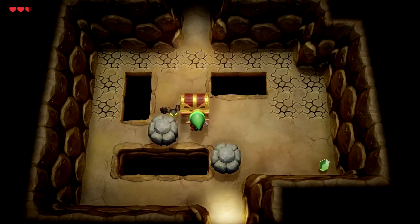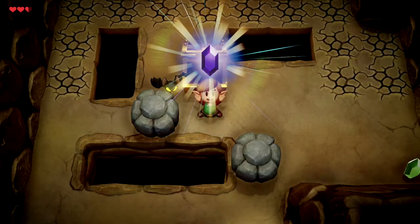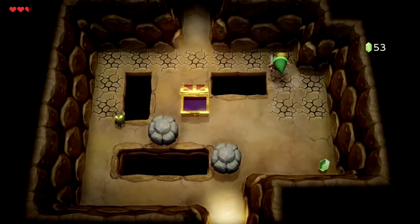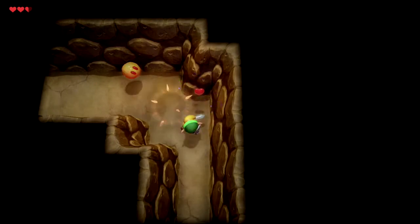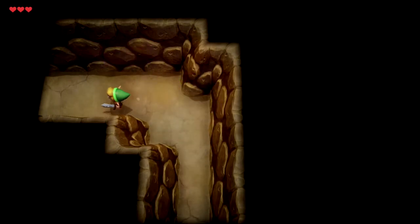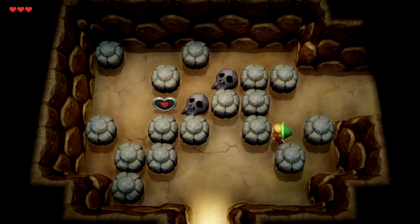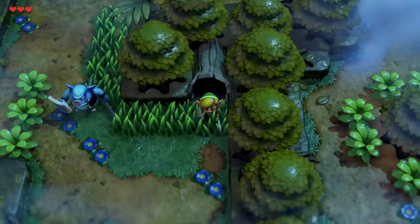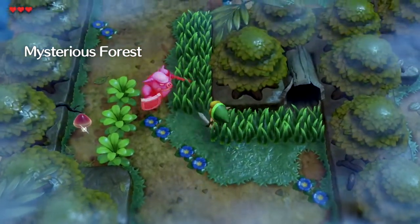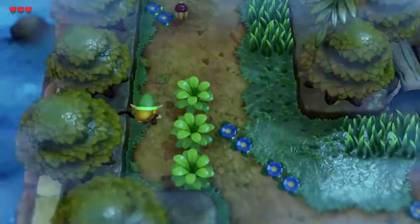To get this chest, you just have to be able to push the stone block to one of the sides, and you can pick up some rupees. And on the other side of this cave is a toadstool that you can pick up.